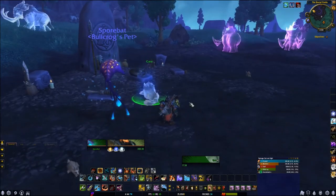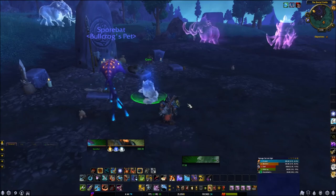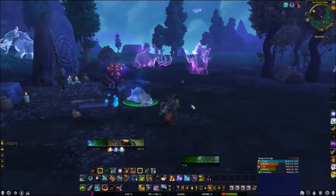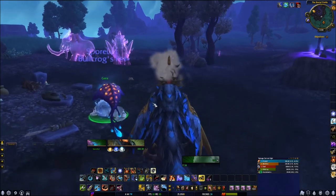Right now you need to get this item called the Spirit Effigy, and that's how you get to tame Gara. I'm going to collect all the pieces for it, so the first piece I'm going to collect...